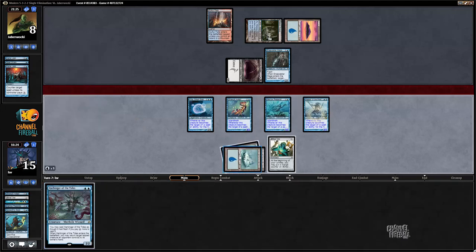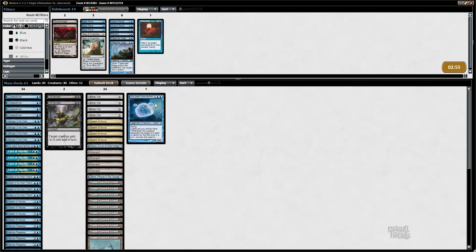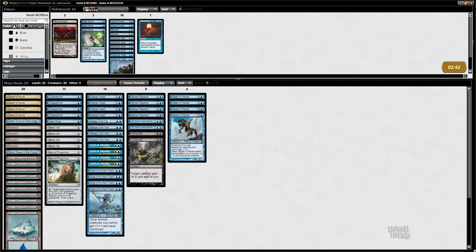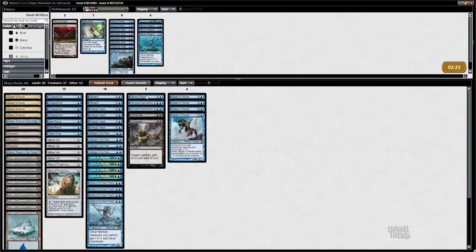Let's play Master of the Pearl Trident - also untaps an island. Did not get Spell Snared. Cast this and tap the Snapcaster Mage - that should be game because I'm going to get to bounce the Angler too. I definitely like Kira in this matchup. Relic of Progenitus I've actually found to be useful as well. I kind of don't like Reejery - the more expensive cards - actually Spreading Seas is still the worst playing against the blue decks.